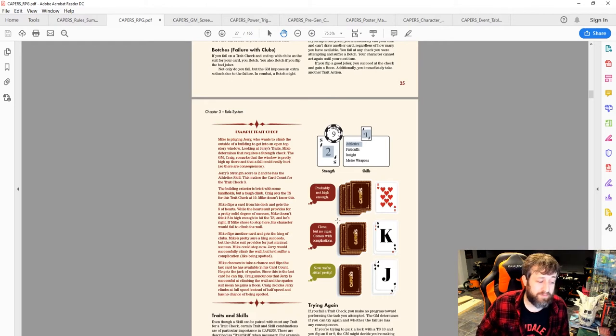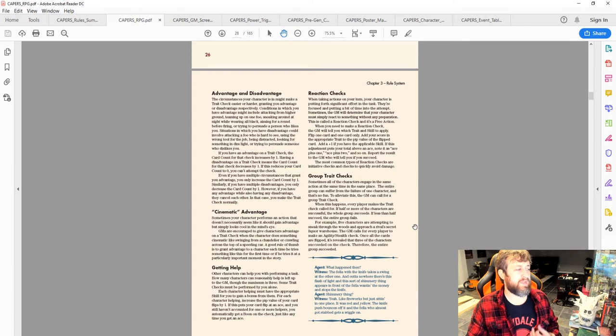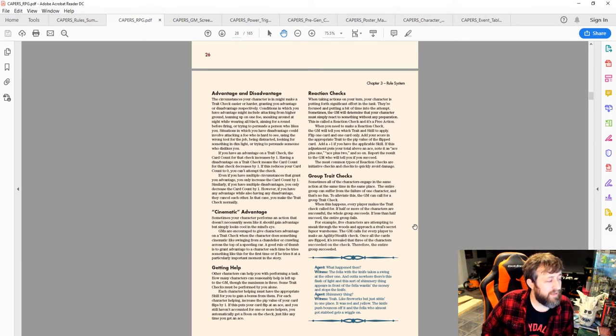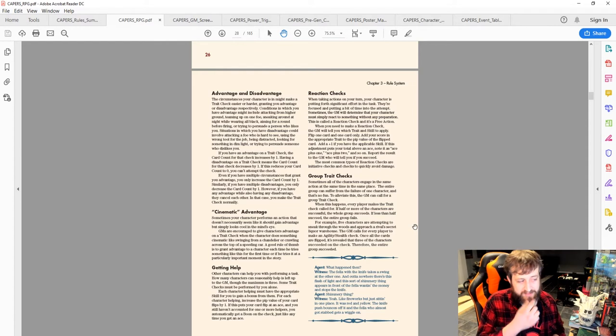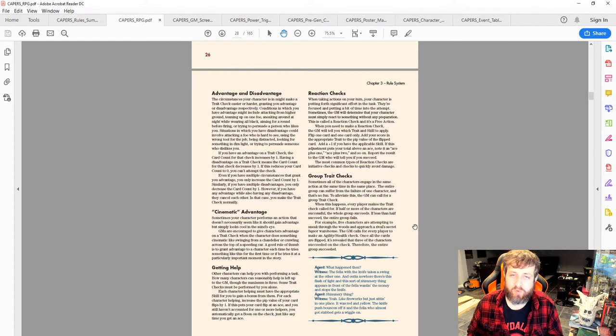Advantage increases your card count by one; disadvantage decreases it by one for that check. Many things can cause advantage or disadvantage. There are also rules for the rule of cool with cinematic advantage, helping someone else, reactions, and group trait checks.